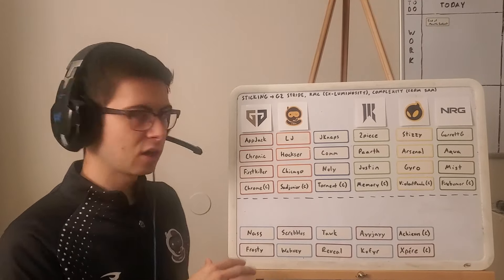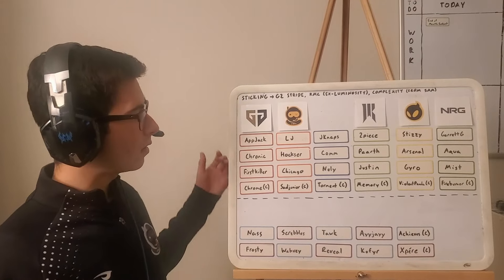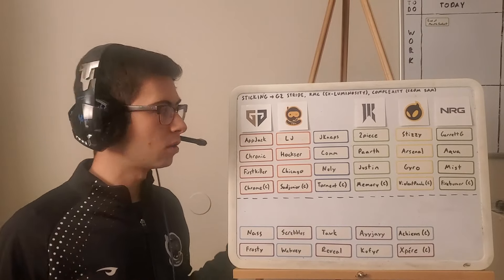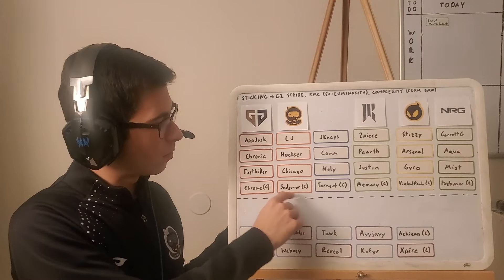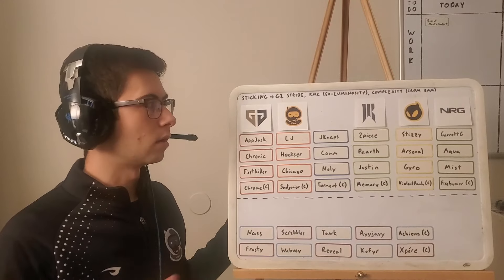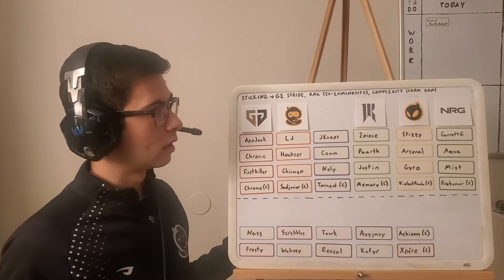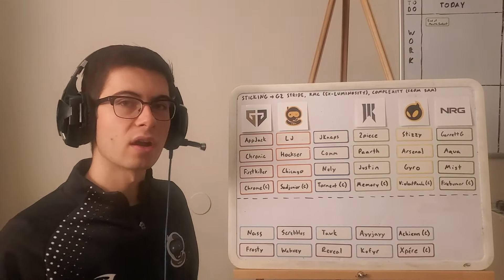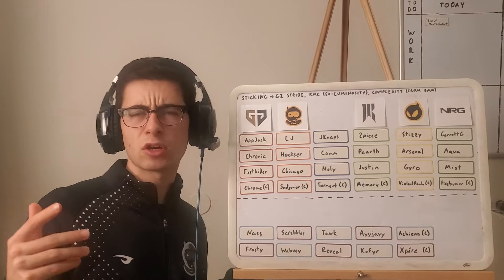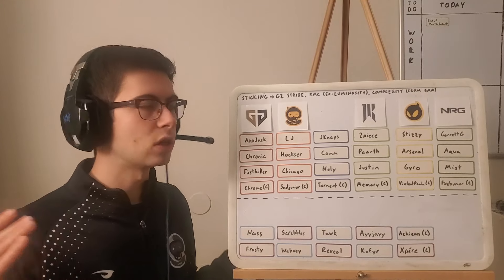I've got a bunch of free agents down here. We're definitely going to use these a lot more than I did in the France video. Right off the bat, this is where we had at the end of the season. We got Gen.G in the red here — Apjack, Chronic, FirstKiller, Chrome — then Space Station in the orange. This is OG. I don't have an OG sticker printed because they're leaving the scene. I do have another org that I'm going to put up here, but we don't exactly know where every player is going to go org-wise. I'm also doing this partially from an org perspective, but also from a here-are-some-of-the-trios perspective based on scrim rumors.